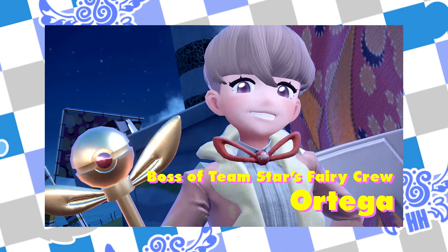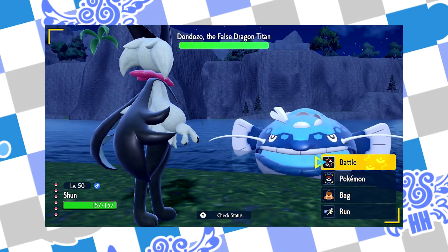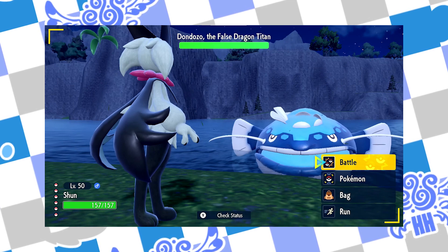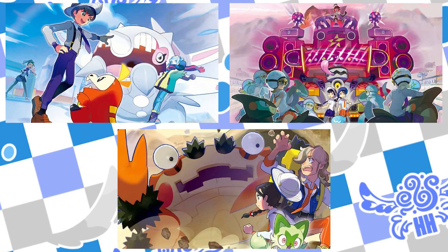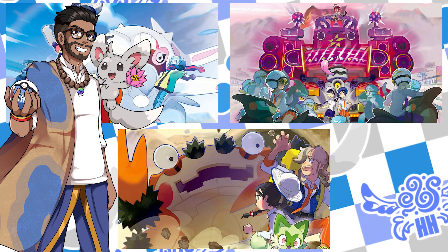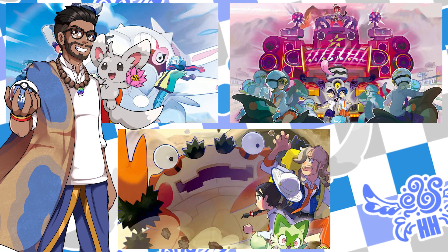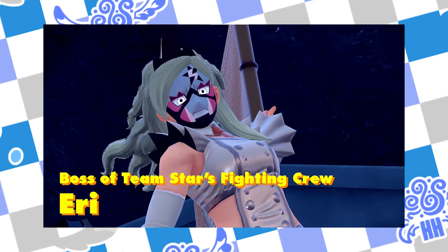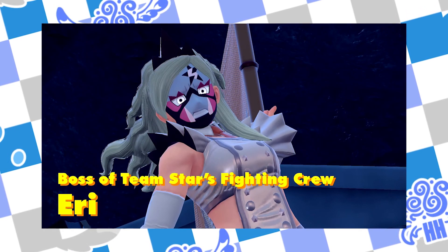Ortega comes next, and while we're almost done with Team Star, we take down the final Titan — the False Dragon Titan — to complete that section of the paths in the order we started them. And to complete the trio, we finally take down the last of Team Star and the last of all 18 bosses, Eri of Team Star, having beaten every boss in chronological order of their levels.